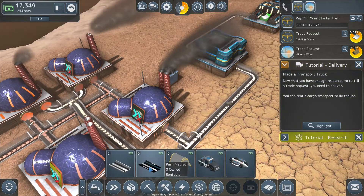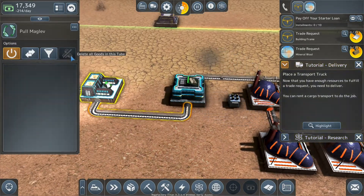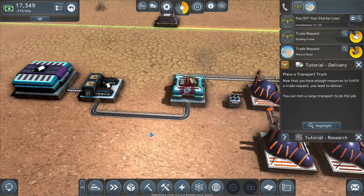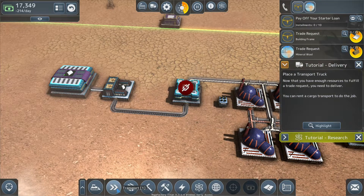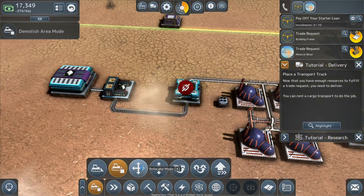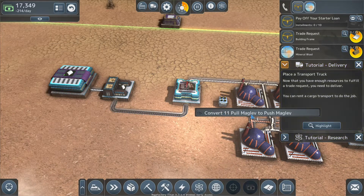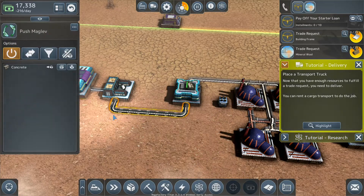If I use the other pipes — the push maglevs — it would work. You can turn them off as well. If you turn them off with blocks on them, they stop and don't finish their load. Let's try the push maglev and get this processing much quicker. I'll demolish this one — relocate, duplicate group, duplicate settings, upgrade group. If I click this and then convert — convert 11 pull maglev to push maglev. That's how you upgrade buildings.